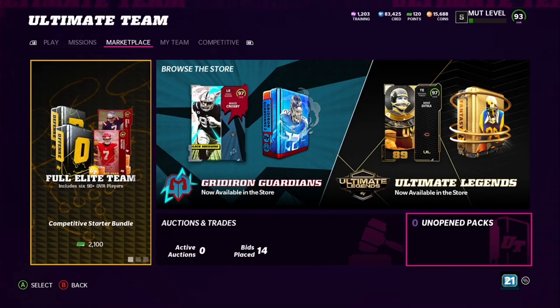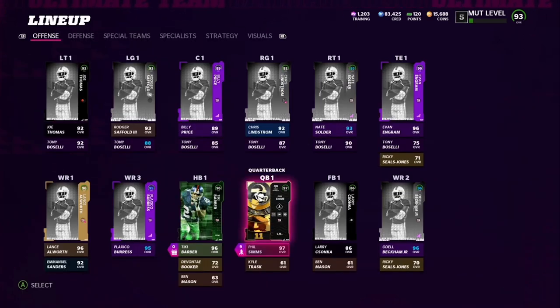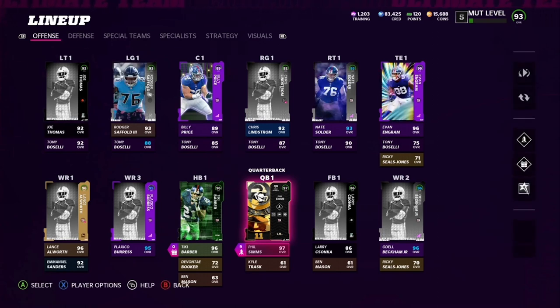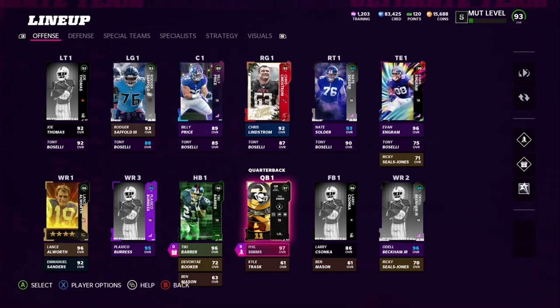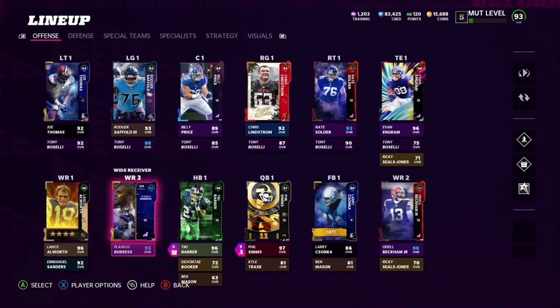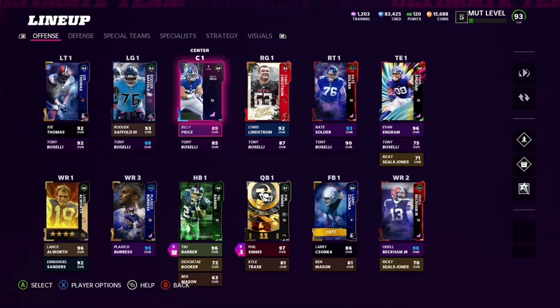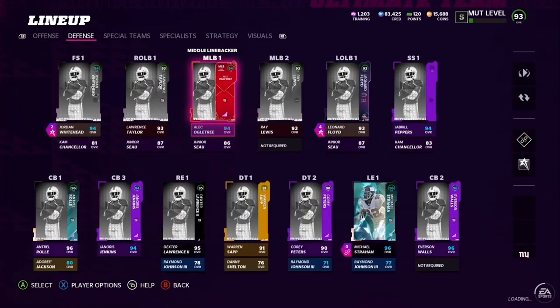What is up? I got some Madden Ultimate Team 22 gameplay for you right now. Here's the team we got — Giants theme team. Here's the offense: Tiki Barber, wide receivers in the O-line. Got Evan Ingram. Still working on the O-line and the theme team, but we gonna get it done.